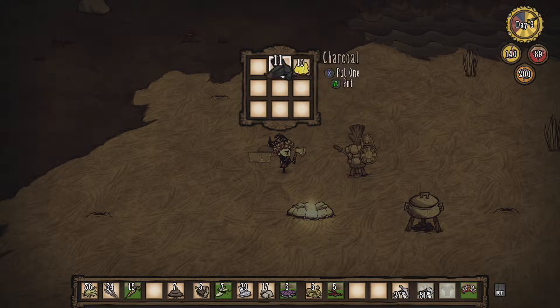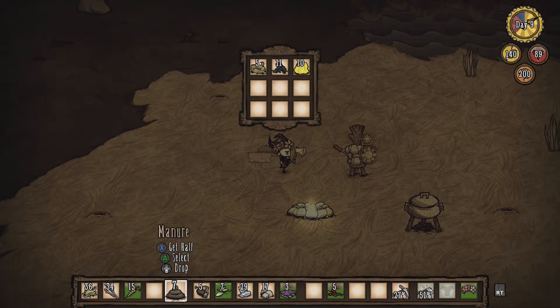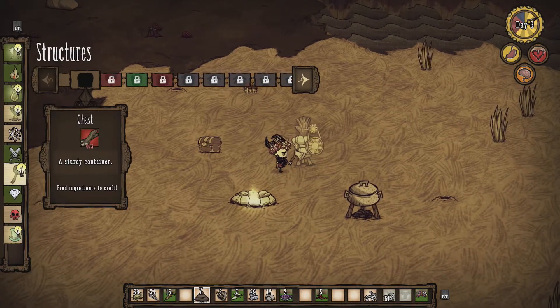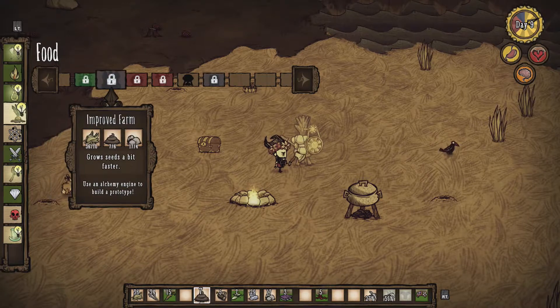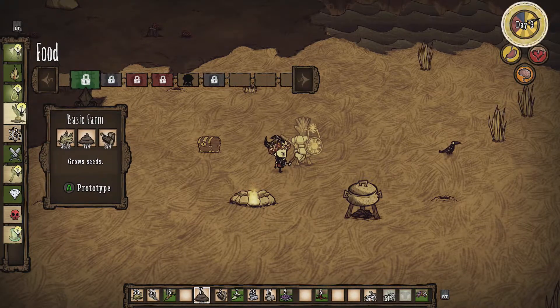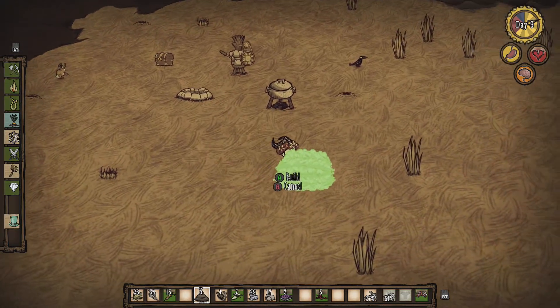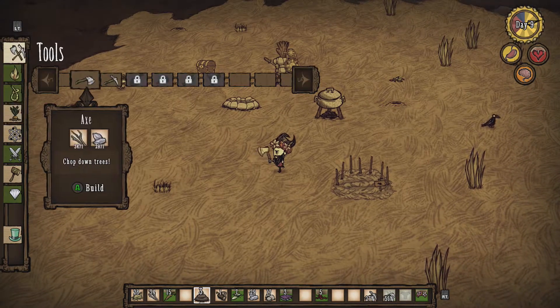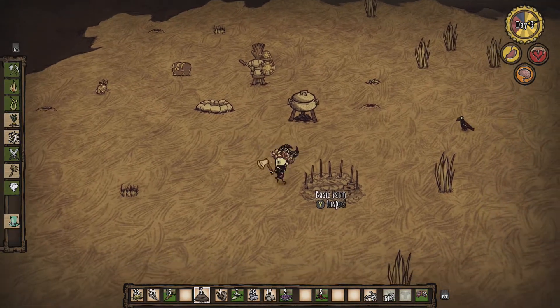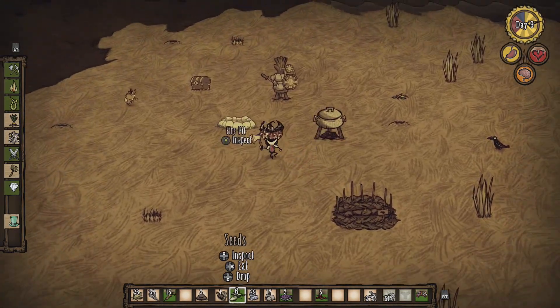Charcoal we don't need, because we made our crockpot. Gold we don't need. Rope is just for making stuff. Manure — oh, we could make... what do we need to make some farms, actually? Food is probably under... We can make some basic farms. We're going to make some basic farms, I think. And where are we going to put them? That's right, we're going to put them down here. Boom! One farm made. Can we make another one? We need more poop. That's fine, because we've got poop nearby. Scratch some seeds. You can't even imagine how much progress I'm making right now. It's all fantastic.